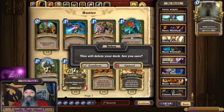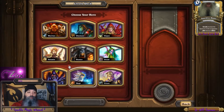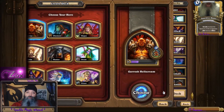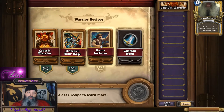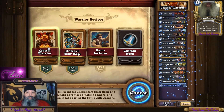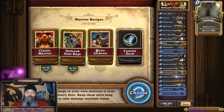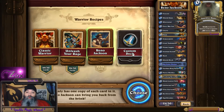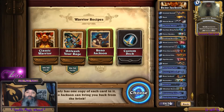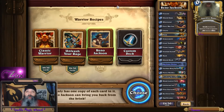Each class will have its own recipe choices — three plus a custom. So when you go in to make it, you can choose from all these warrior recipes and you can see which cards need replaced and take care of it.